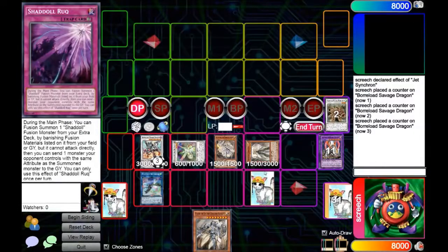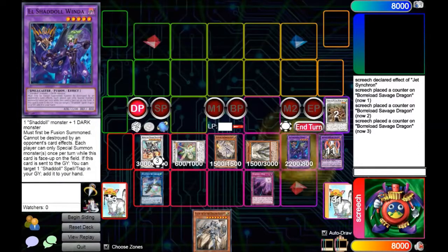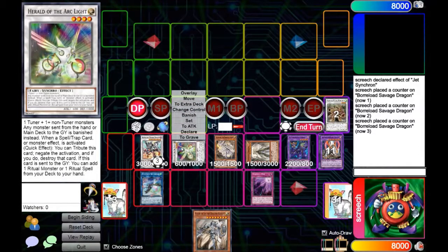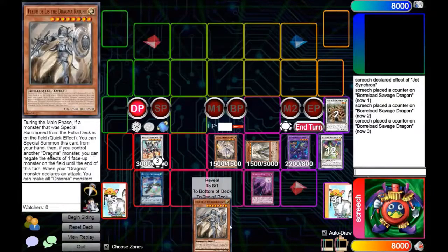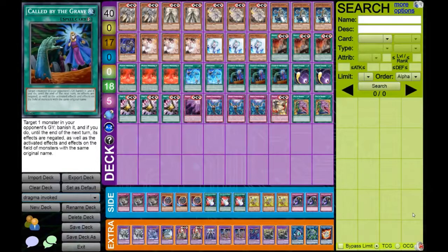This combo then, on your opponent's main phase, we are going to activate the Rook and summon the El Shaddoll Winda. And when your opponent activates something, the important thing to do is negate it with the Herald because the Herald tributes for cost, which then gives you the space to summon the Fleur for an additional negate. This will end on three negates with the Savage, the fourth negate with the Herald, the fifth negate with the Fleur, and of course your opponent can only special summon once.